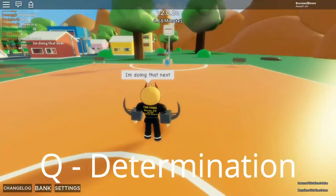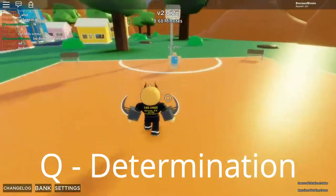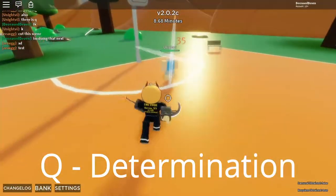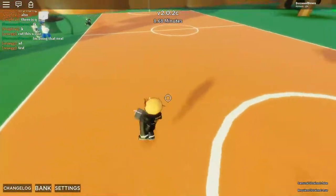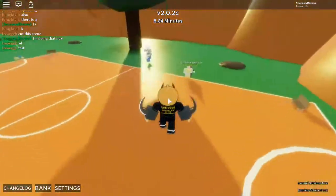The next move is determination. It's just a Q move. You run faster and you jump higher, which is pretty cool. There's a lower cooldown, I believe too, so you can use your moves faster and stuff. That's pretty cool.